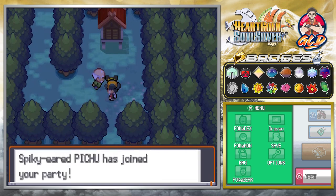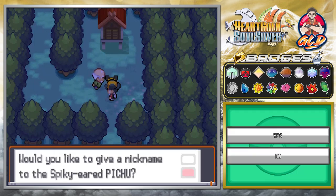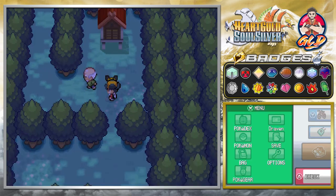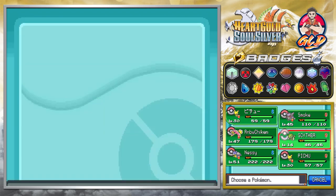The Spiky-eared Pichu wants to stay in the Poké Ball, so in you go! And just like that, we have achieved the seemingly impossible — a Spiky-eared Pichu! We're not nicknaming it. Being friends should make it happy. Take good care of it. And there goes the old guy. Let's take a look at our newest Pokémon.